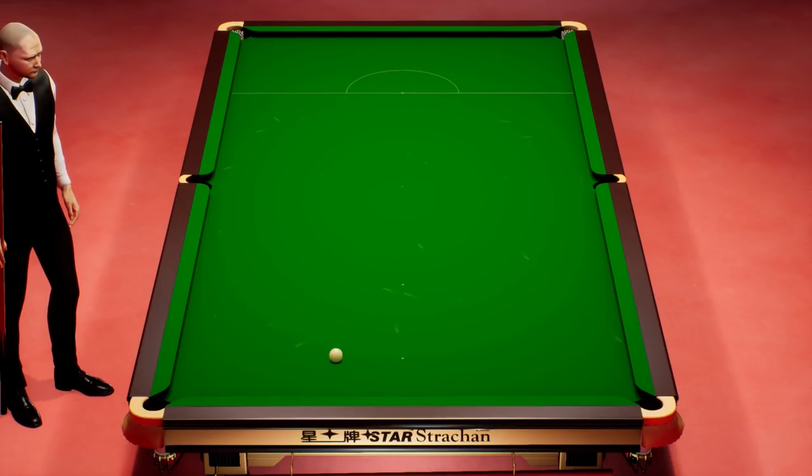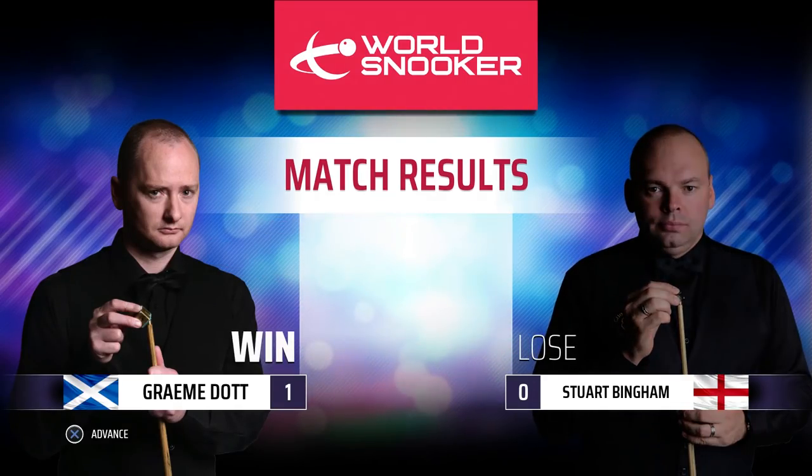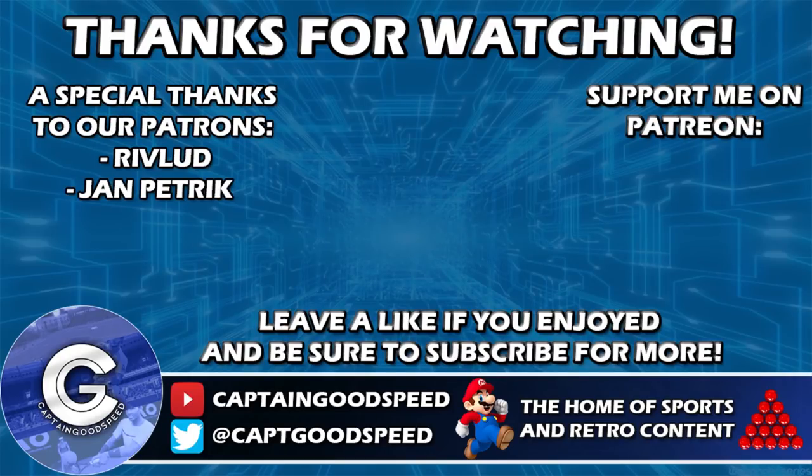We win this match by one frame to nil — frame and match Graeme Dott, that's the match in the bag. Graeme Dott overcomes Stuart Bingham, and I certainly wouldn't put it past him to do that in real life. If you've enjoyed that, make sure you leave a like down below — it really does help me out, means a lot to me as well. Subscribe to the channel for daily Snooker 19 content. I hope you guys are having a wonderful day. Thanks for watching and goodbye!